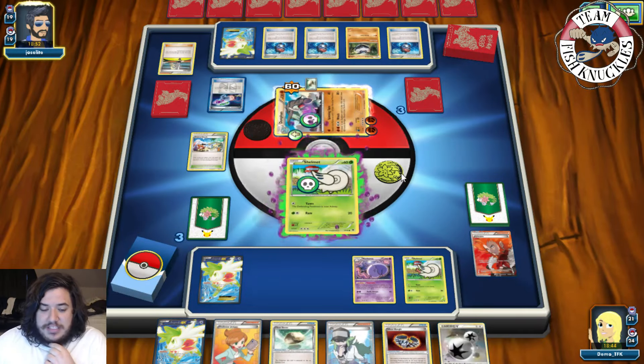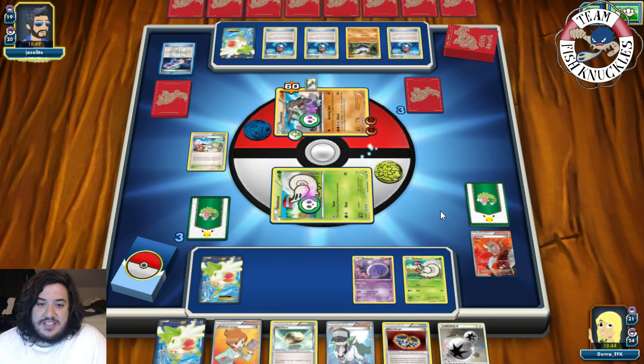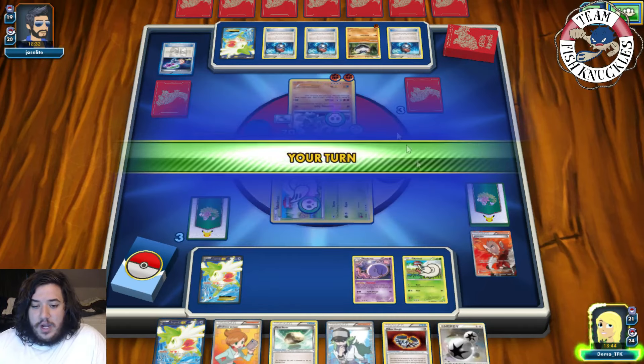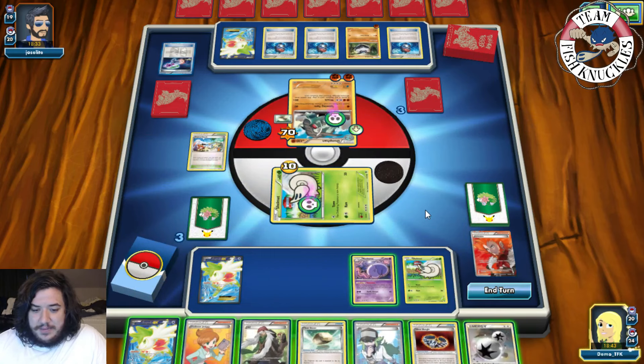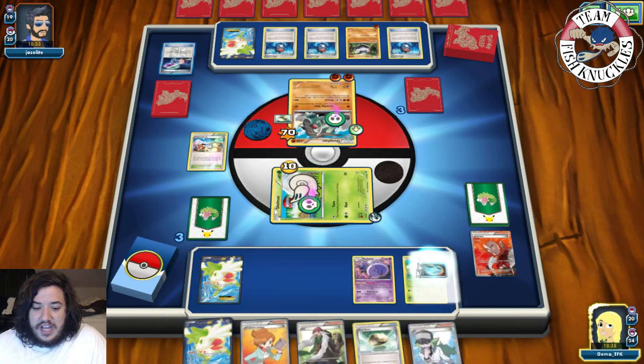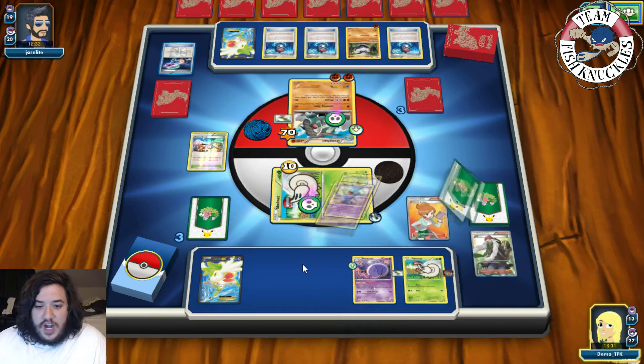Hypnotoxic Laser plays — we flip tails, so sleep doesn't affect us because we can still attack. On our turn we get an AZ. We DC the active, put a Silver Bangle on it, Float Stone, and Juniper to discard our hand and draw seven new cards. There's an Accelgor going to the active — we put it down. Love Ball for another Accelgor. We use Forewarn to look at top two and grab an Accelgor for next turn. Then we go for Deck and Cover for the knockout.